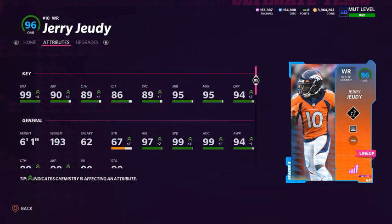For wide receiver one, we have Jerry Jeudy. On this theme team he has 99 speed, obviously getting the plus-two boost for being a Denver Bronco with 50 Broncos players, plus two wide receiver strategy cards giving another plus-one speed each. He's at 99 speed, 90 jumping, 89 catching, 86 catching in traffic, 89 spec catch, 95 short route running, 95 medium route running, and 94 deep route running. I'm running the Route Technician ability on him.